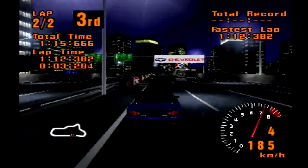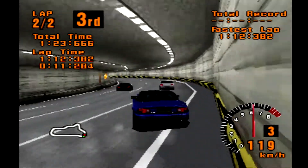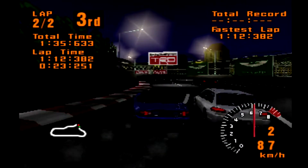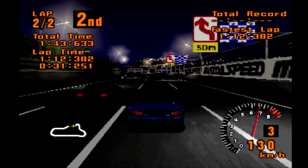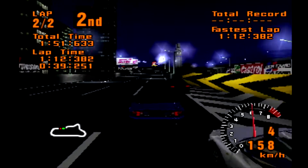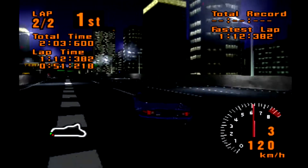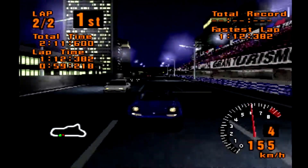Like, I was in diapers when this game came out. Celica's in the lead. That was a dirty move on my end. Oh my god, that was so dirty. And in dirty, cheating fashion, we win at Clubman Stage Route 5.